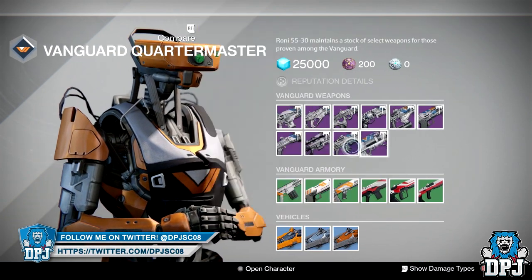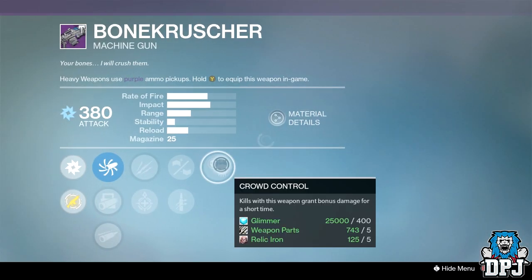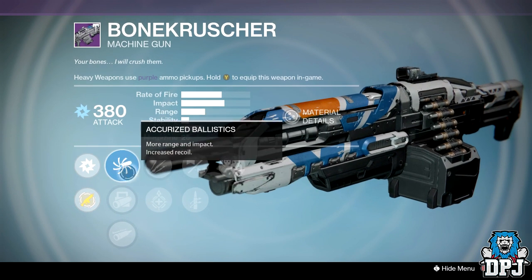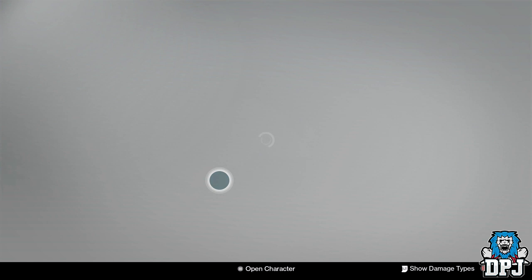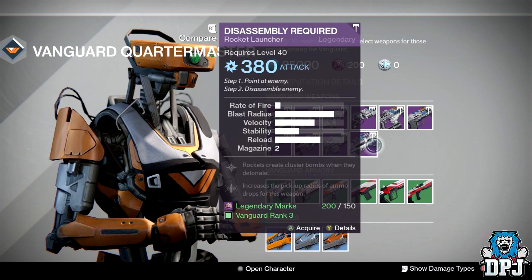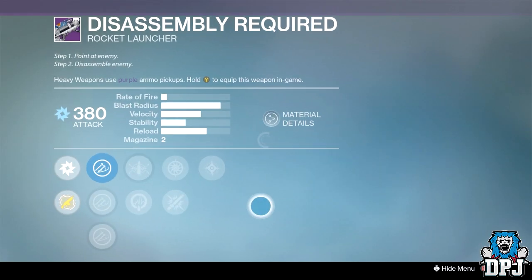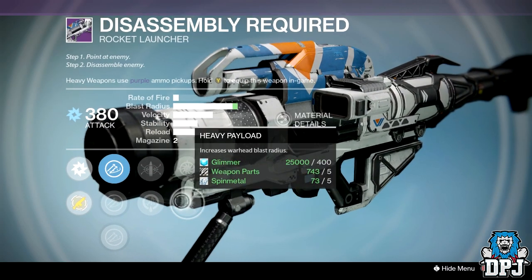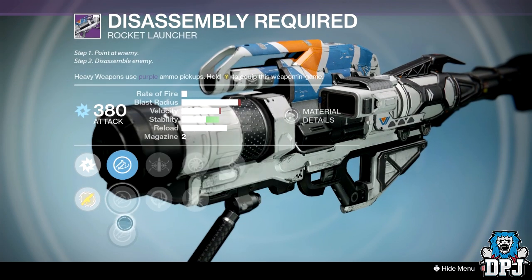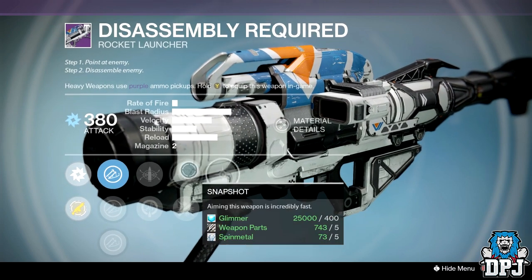The Bone Crusher isn't too bad but how many machine guns do you actually need? We've got Crowd Control, Small Ball or Quick Draw, and Unflinching or Underdog — not bad if you need a machine gun but probably not a definite pick up. The Disassembly Required isn't too bad either. Shame it hasn't got Tripod, but we've got Cluster Bomb, Snapshot or Heavy Payload, Vacuum or Life Support, Warhead Verniers, Linear Compensator and Javelin. Shame about no Tripod but still not too bad.